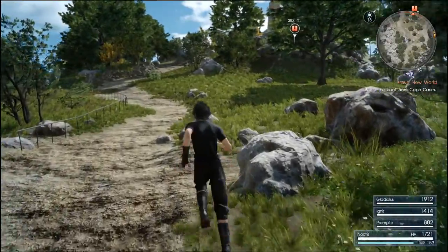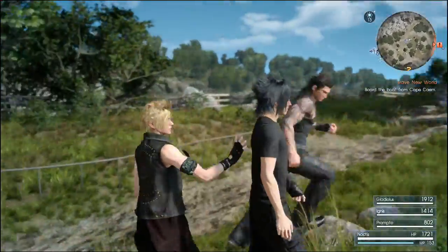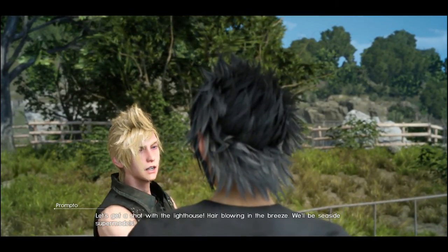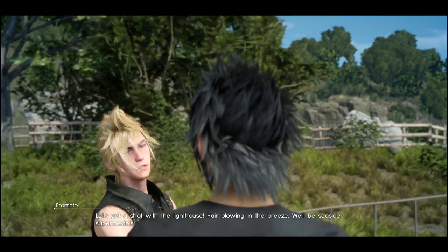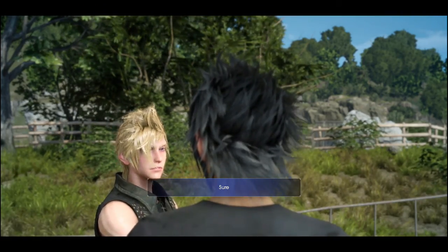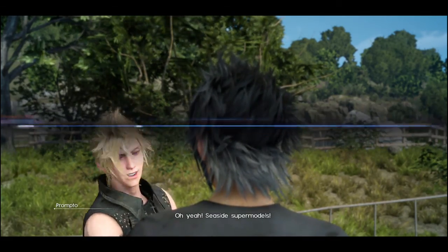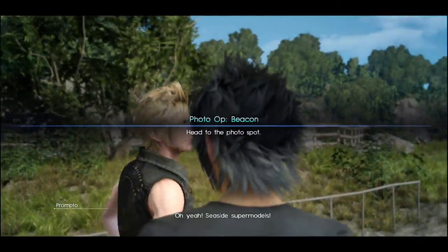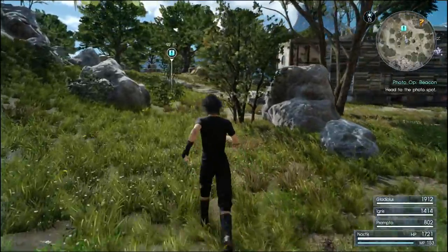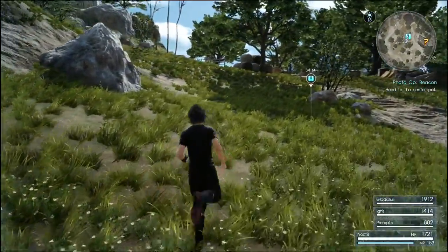Prompto's 33. Let's get a shot with the lighthouse — hair blowing in the breeze would be Seaside Supermodels. Seaside Supermodels it is! Might as well — gives you easy experience for absolutely nothing, except going off course for a bit.